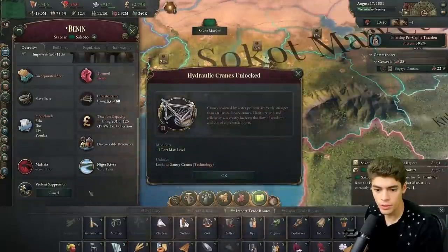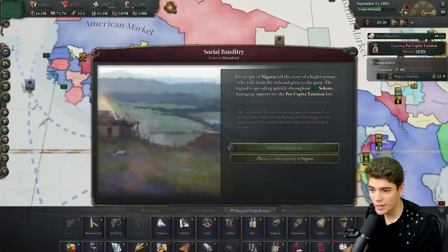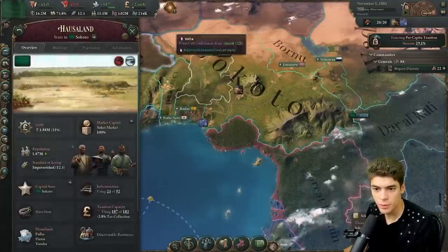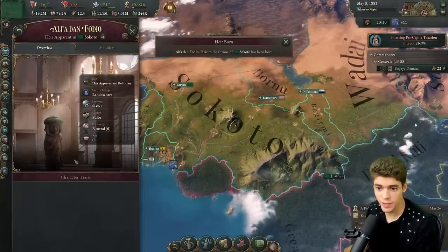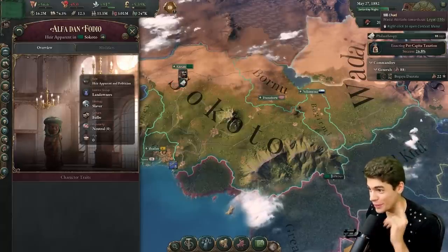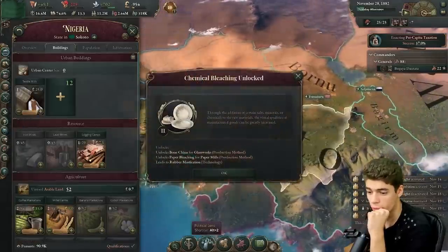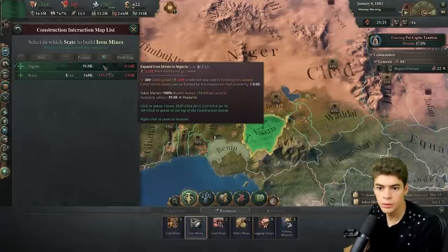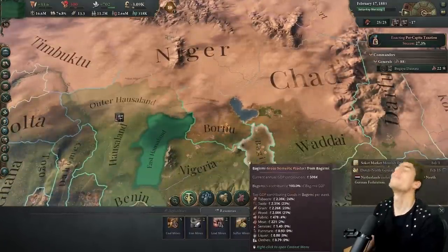Our furniture production is the main bottleneck now. If we can get everyone furniture, our standard of living is going to increase exponentially. Look at that GDP growth! Just can't wait to sell the world our luxury goods. We also have access to the global market now. We have 36 battalions of reserve — so we can go up to about 100. Liberia wants a defensive pact — absolutely, you're another African nation. We need to build our own iron though. Let's start working on our iron mines again. Come on, 37% — give me the per capita taxation money.